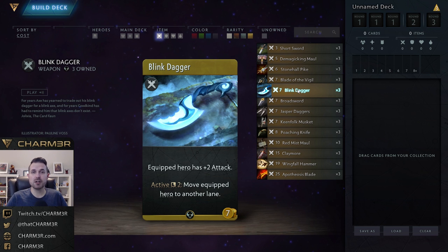Blink Dagger is insurance. It's much better when you first start playing because you might not be very good at hero placement yet, and it goes down in value as you improve — but it never fully loses its value. Even if you're perfect at placement, your opponent may have ways to shove your heroes around. Town Portal Scroll only has a 25% chance of showing up, and I would be lying if I said I had never lost a game because it never showed up. Having Blink Dagger as insurance is genuinely valuable and certainly constructed-worthy.